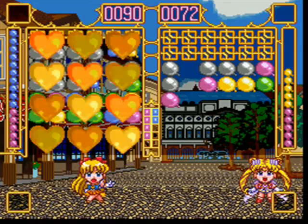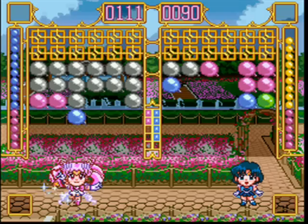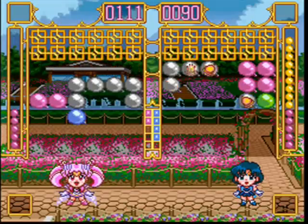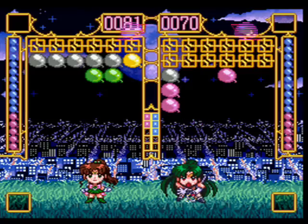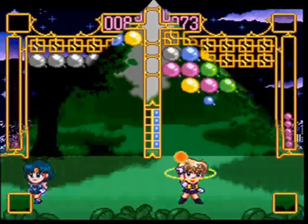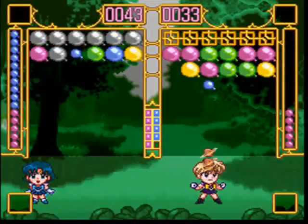Welcome back from the eyecatch. I've got some clips of the sailor soldiers' attacks playing while I talk, just so you can see them and get an idea of what they do. The gameplay's fairly simplistic — you just burst sets of the same colored balloons and try to push your opponent off the bottom edge of the playfield. You can call Tuxedo Kamen to clear some balloons for you if your energy's in the yellow. However, the later stages do become a little more challenging.